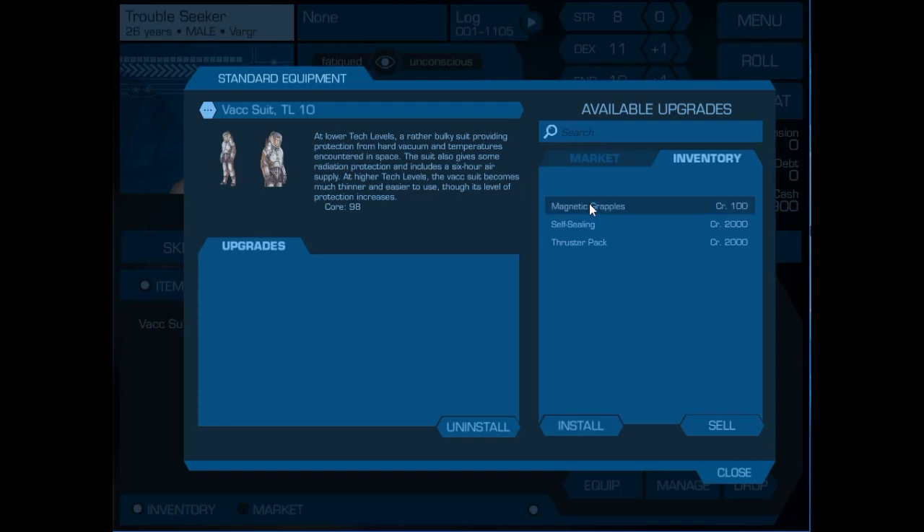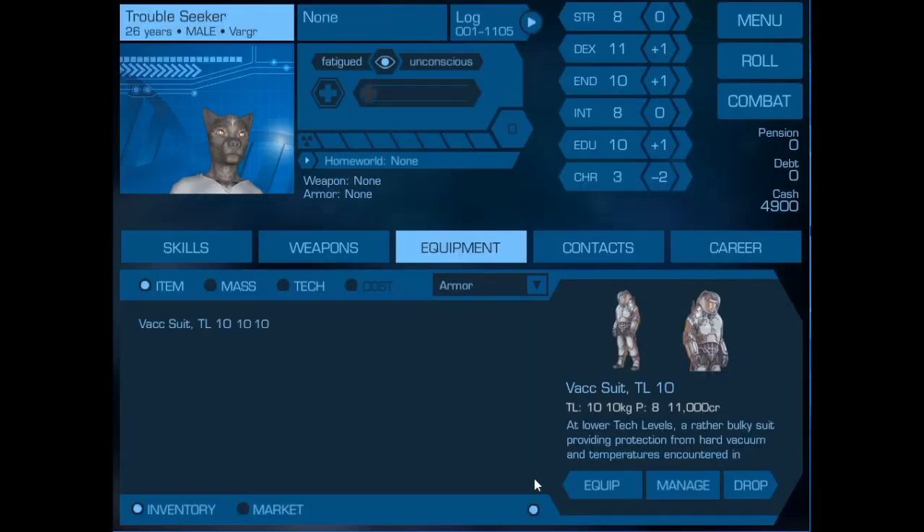If we go to the inventory, we can just install each of these and we can see that they come up as upgrades on his Vax suit. He's not yet wearing the Vax suit, so we need to go to equip. Now he's wearing the Vax suit, as is shown here.